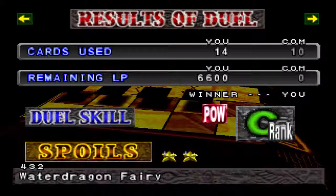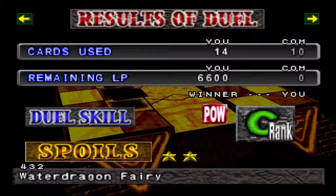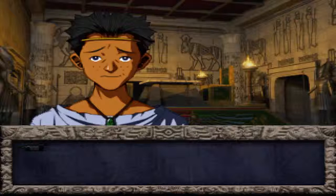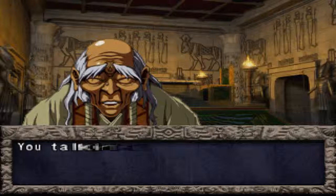We get a Water Dragon Fairy. I don't believe that's actually a dragon — I believe that's a water type monster, which is a bit unfortunate because I would like to get a dragon. As you see, we only got a C rank from that one. I won, I guess I owe you a card. I'm gonna talk to someone else. We could duel this guy now.